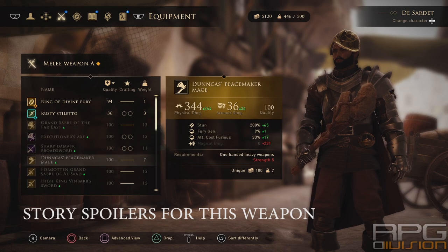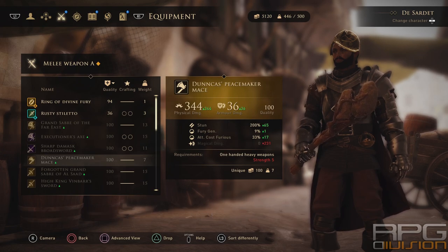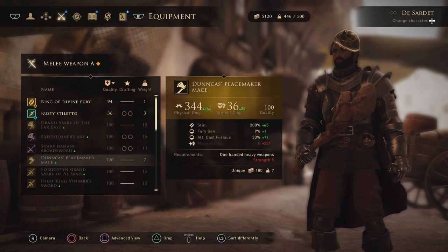Spoiler ahead for Duncan's Peacemaker Axe - if you don't want to know how to get it please skip to the next weapon. This axe is given to you after choosing Dunkas as your preferred High King. When trying to form an alliance to fight the final boss, Dunkas will give you this axe as a reward. If you choose different leaders then you'll get different rewards, at least I believe so.